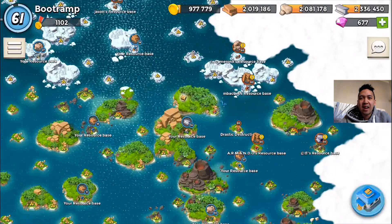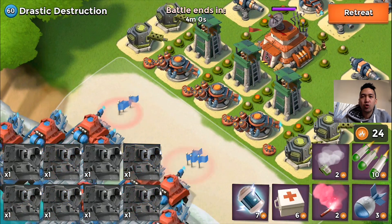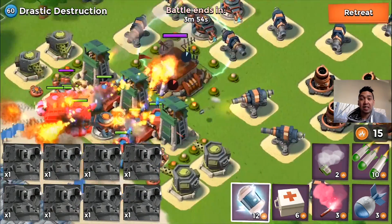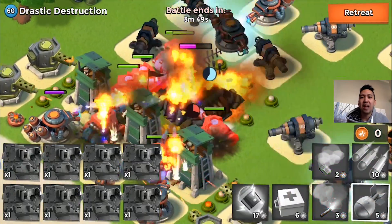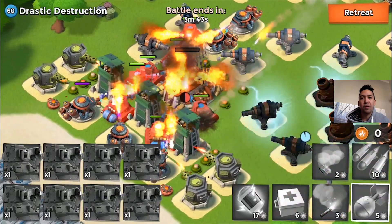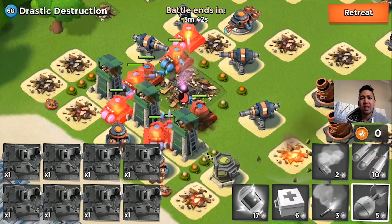The scorchers are just surviving this. I cannot wait to test them out on the real player base. It's been a while since I tested out all maxed and boosted scorchers on a real player base. The question is: will I be able to take down the real player base without any casualties? It's possible guys. Let's work down Drastic Destruction — I think we're getting close to the real player. Okay, Drastic Destruction just went down.